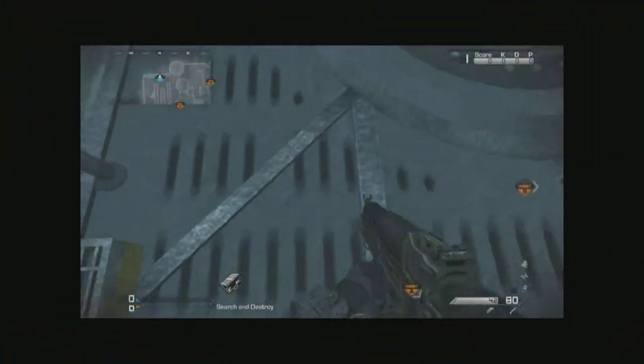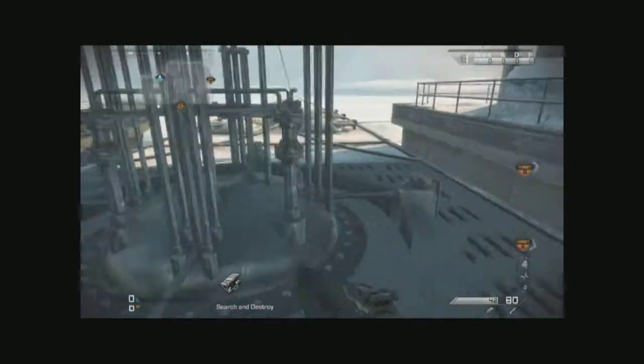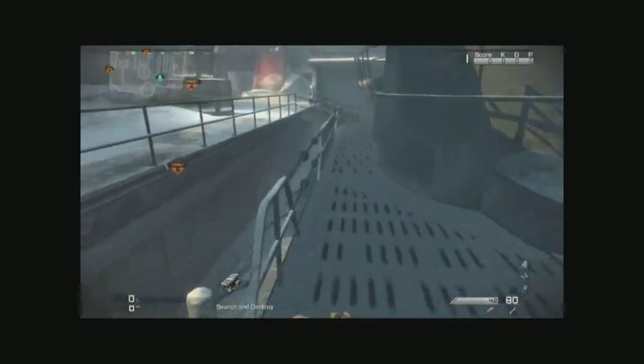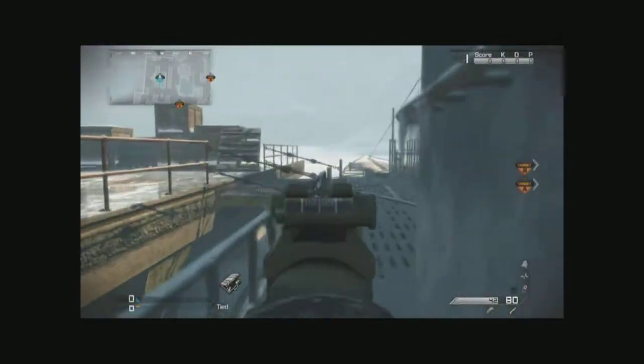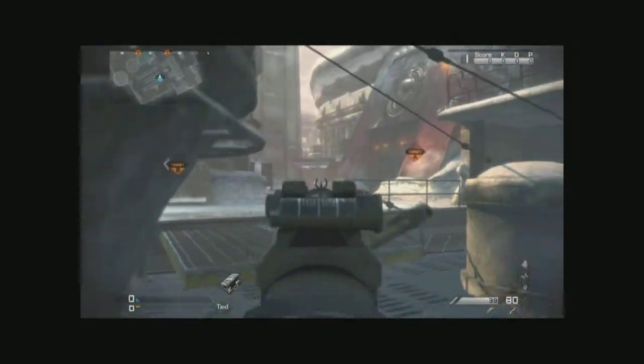All right, hello everybody, it's Platinum, and today we have tips, tricks, and throwing knife spots on the map Sub-Zero. First off, we have this little submarine area on one of the spawns, so you can walk around the submarine and get a better position over there.